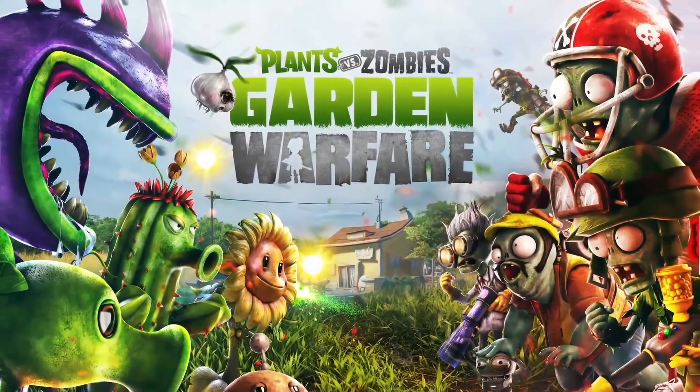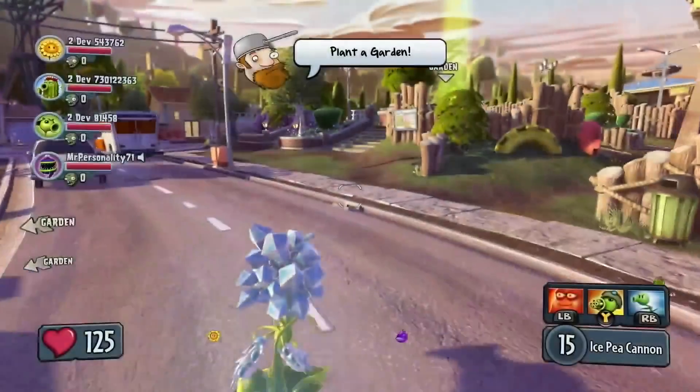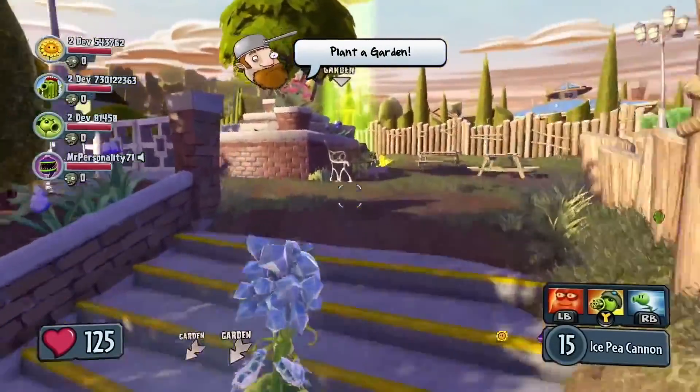We're also going to be showing off some of our customized plant characters. To start off, we're going to be following the Ice Peashooter here as the plant team establishes their garden base.